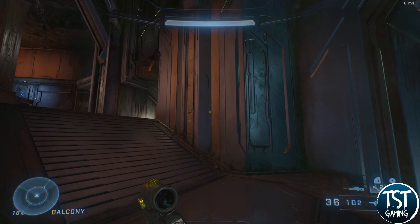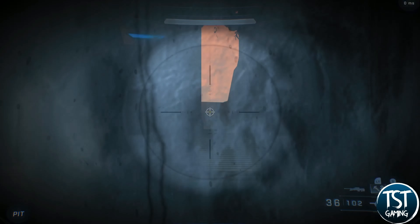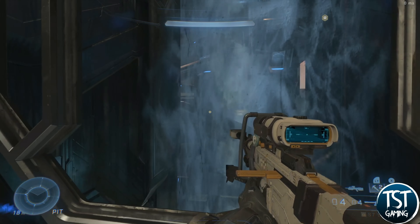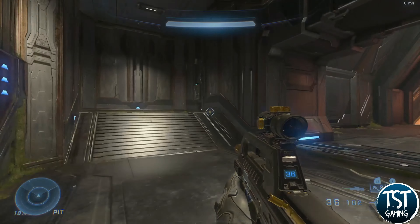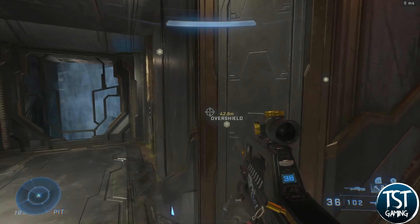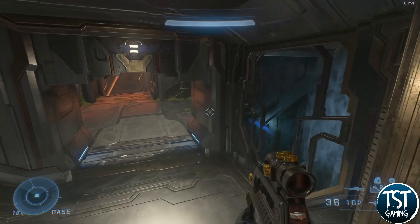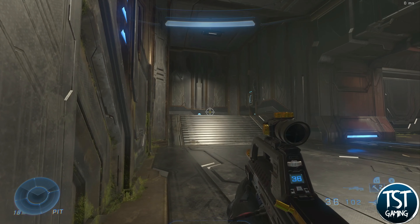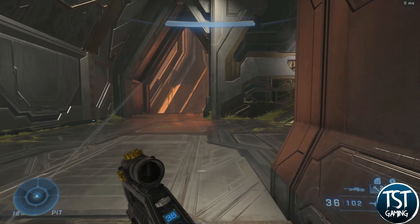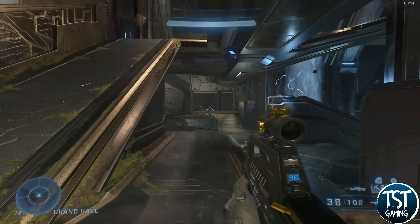Going back towards the base, this takes you over here. As you can see there's glass — you can peek through it, though it's a little obscured by the water. Even with a sniper it's somewhat blocked, but you can get a general idea of what's happening. There is a disruptor over here. You can crouch jump over this area for a quick getaway, or slide and hug this wall to let your shields recharge before moving back in.